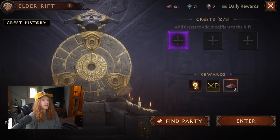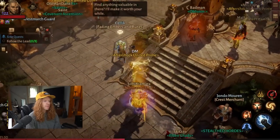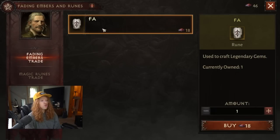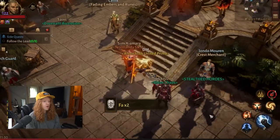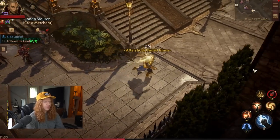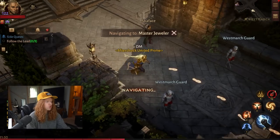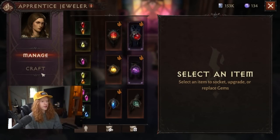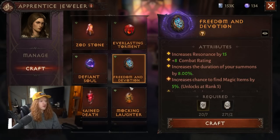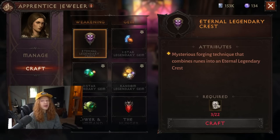Number three is running Elder Rifts with absolutely no crests, saving up your Fading Embers so that you can come here to the Fading Embers vendor and use them to purchase FA runes. You're then going to take those FA runes, walk all the way down to the gem crafter — the diamond person — talk to the lady on the right, Sarah, and click craft. If you look at crafting, you can see you can get an eternal legendary crest with the FA runes, and these are, in fact, free.